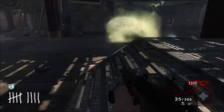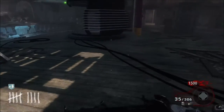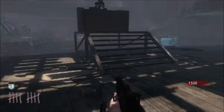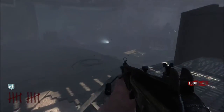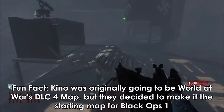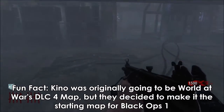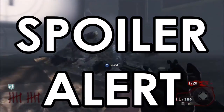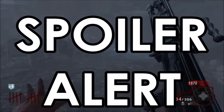At number 4 I have Kino der Toten. This was the first map I ever played and gives me the most hype when I see it — it will always be one of my favorite maps of all time. It is simple and could literally be a World at War map, as it is a very similar style. It has no easter egg, only five perks (originally four), and one of the best wonder weapons of all time — which, spoiler alert, has actually returned in Revelations.